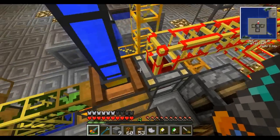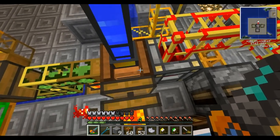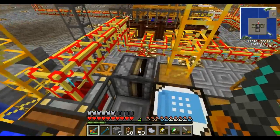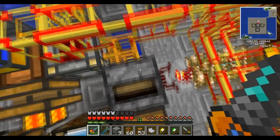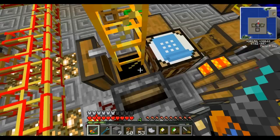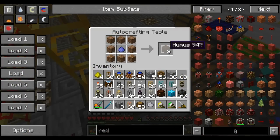That's the final pipe going into the fermenter, which now literally has every single facing occupied. The fermenter is a very busy machine. This transposer is pulling out fertilizer items whenever it can to put into the bottom so it always has fertilizer. The rest of the fertilizer is left waiting in the chest to be crafted into hummus.